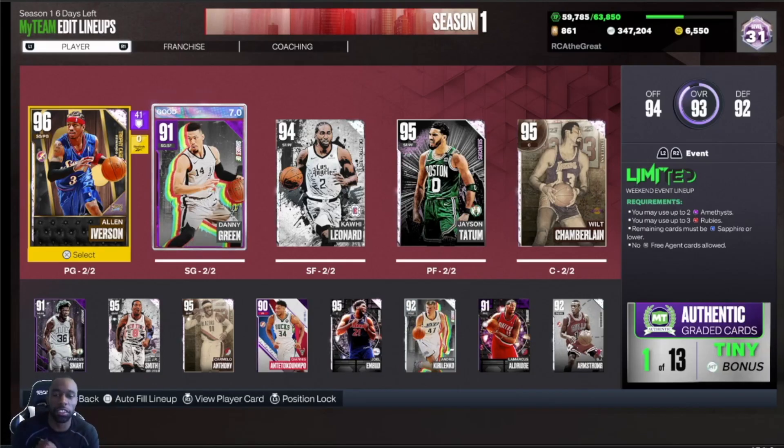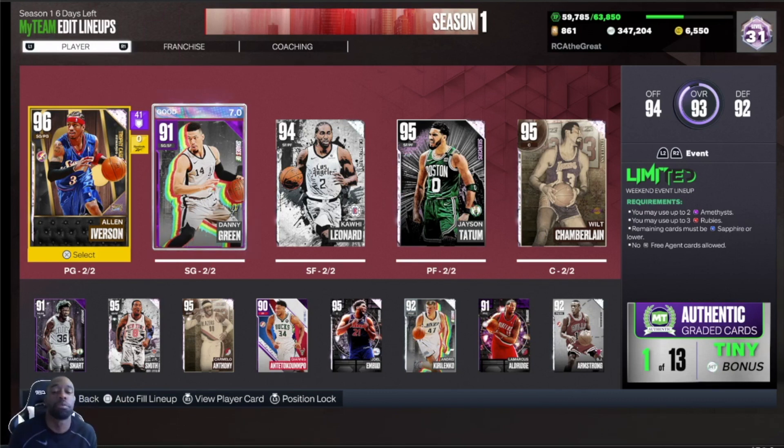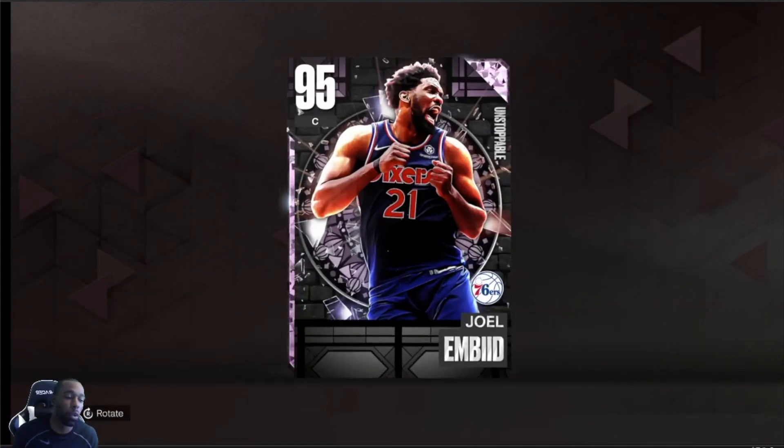Yo, what is good? YouTube, RCA the Gray here. Another video for you guys, man. And today we are going to be talking about the Pink Diamond Joel Embiid. I was able to go ahead and pick him up from the auction house. I actually got lucky, got him for about $570, although he was going for about $650 across the board. And I'm really excited to add him to my team. I think I am going to play in qualifiers tomorrow, and I think he's going to be a huge help to the squad with the pick and pop and his ability to defend and get inside for post play on the offensive end.